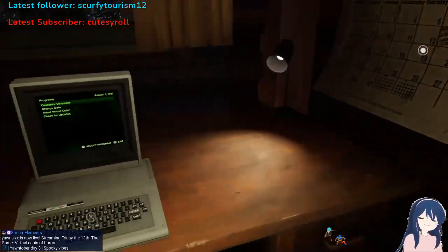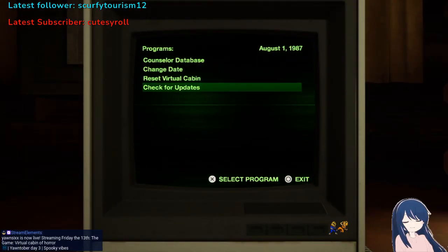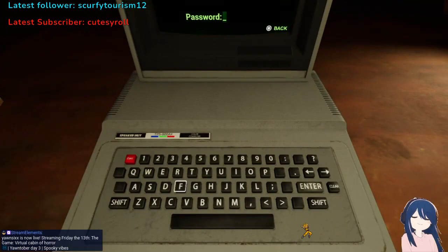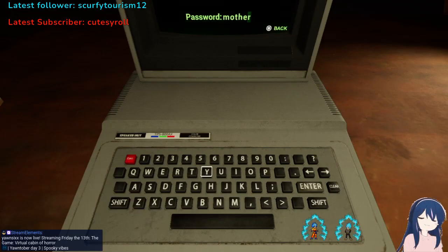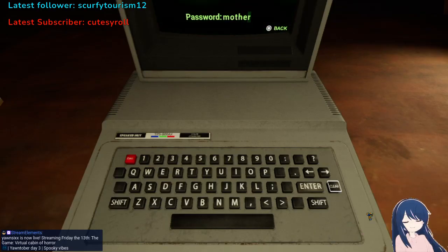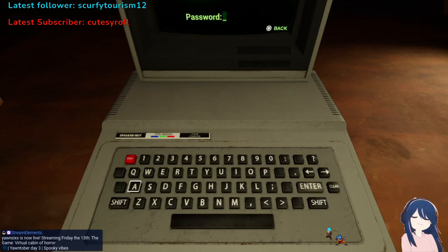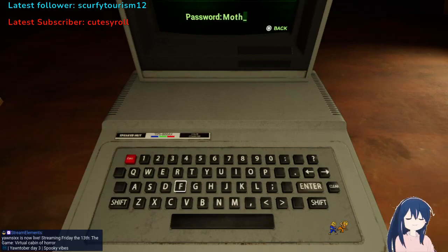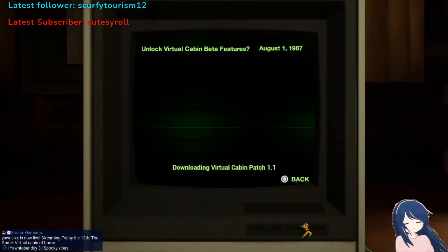All right, let's get right on with it. The first thing you want to do is check for updates, and the password is 'Mother' — with a capital M. Let me clear this and type it correctly: capital M, 'Mother.' There we go.